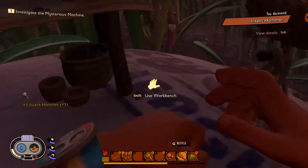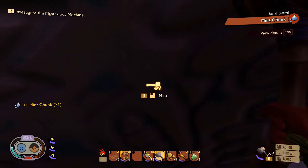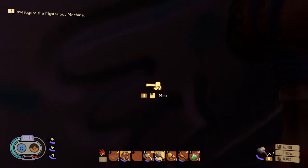We have made the insect mallet — crack open this sucker. You have to crouch specifically. Do you hear that noise? If you're sitting there and you hear that particular noise, you're not hitting the mint chunk. If you hear the other sound, you are hitting the mint chunk.